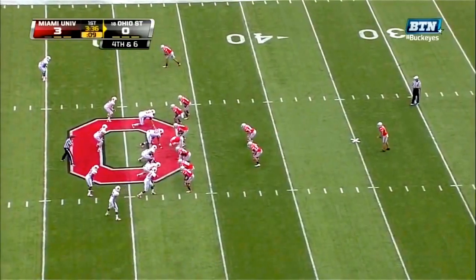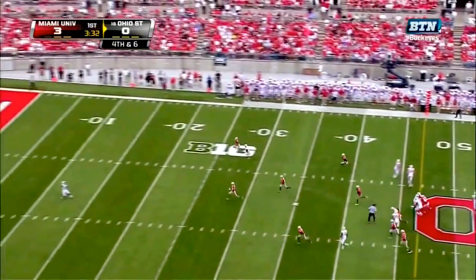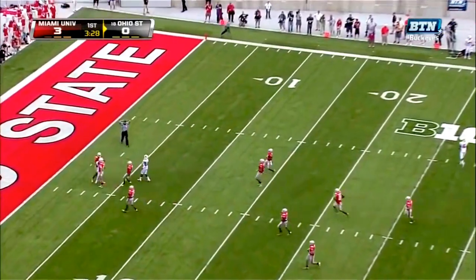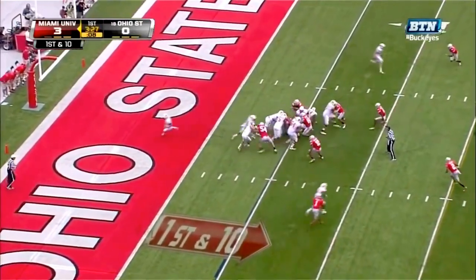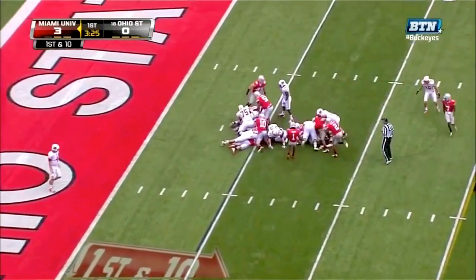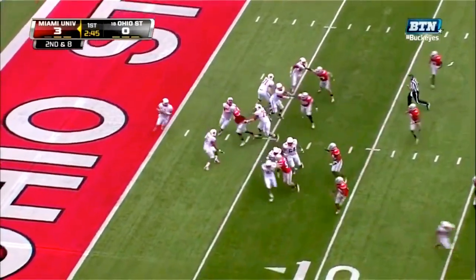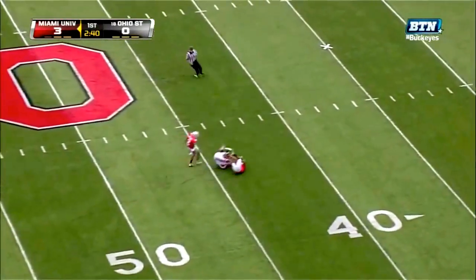A senior punter in Ben Buchanan but a freshman snapper in Bryce Haynes — he's been picture perfect so far. This punt chases Nunley back to the five-yard line, made it inside the 15 each of their first two times with the ball, not trying to get out of the shadow of their own end zone. Dysart to throw — has a man, this is Scott again and it is caught.